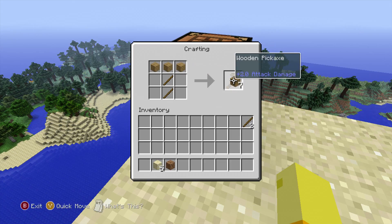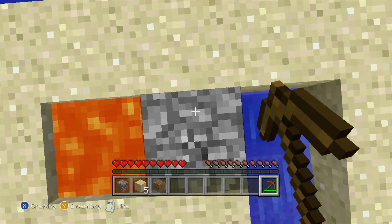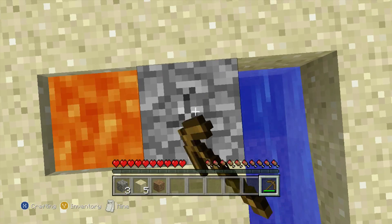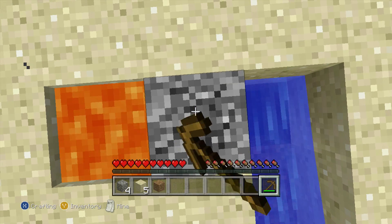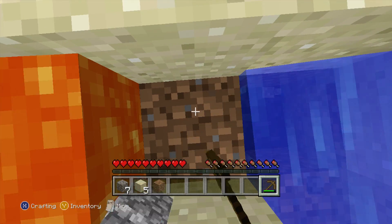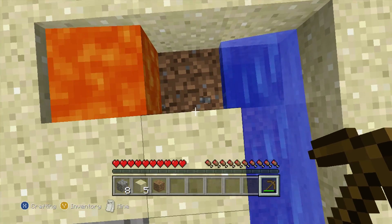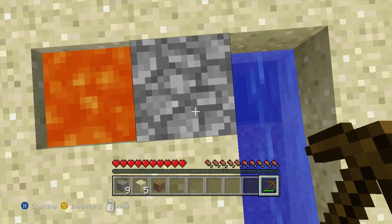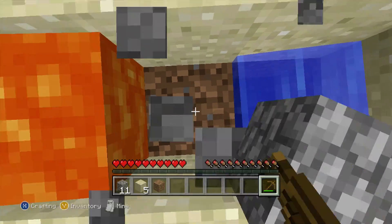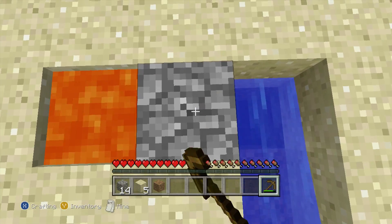Make a wooden pickaxe. Now we got a cobblestone generator. I think out of this episode I'll just mine a ton of cobblestone to get some cobble. I turned all my wood into planks. I think what I'll do is just get a ton of cobblestone for, like, a bigger platform — and wood for a bigger platform too. Cobblestone is just, like, annoying to get.